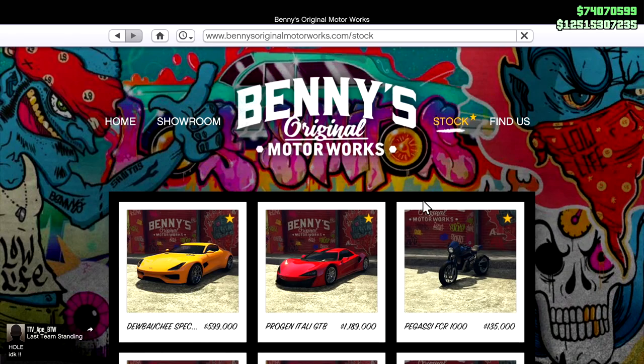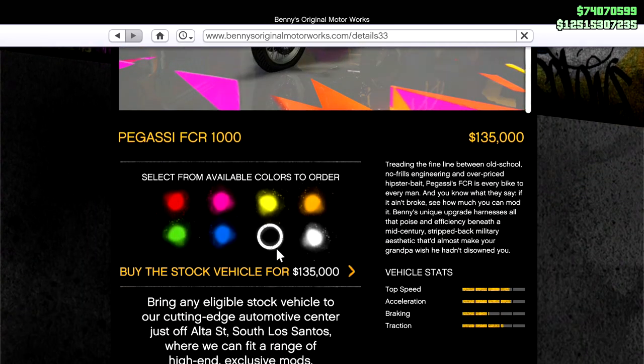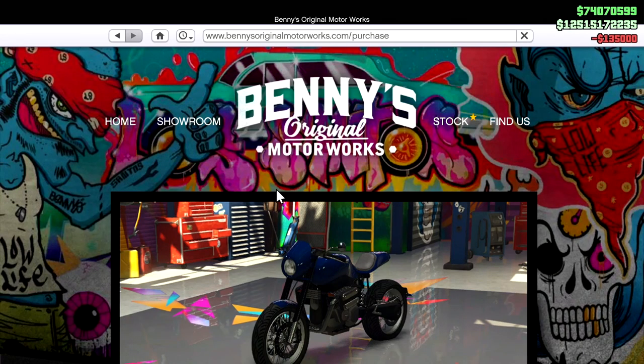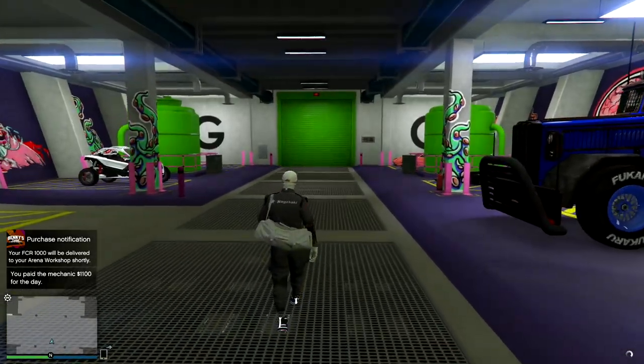What you see me doing here you will only need to do once. Buy the FCR 1000 — it's the cheapest Benny's bike — and go ahead and buy that into your arena. Once you've done that, that is the only time you ever have to do that.